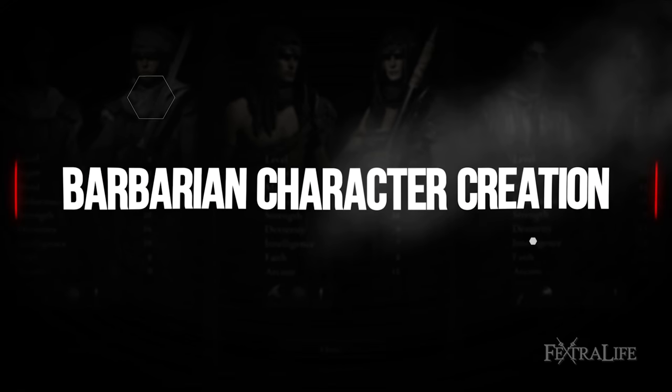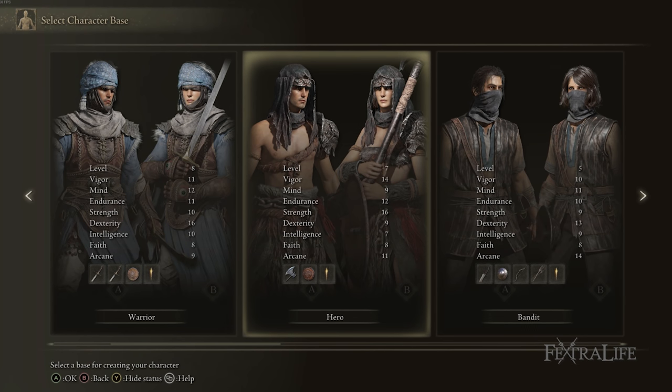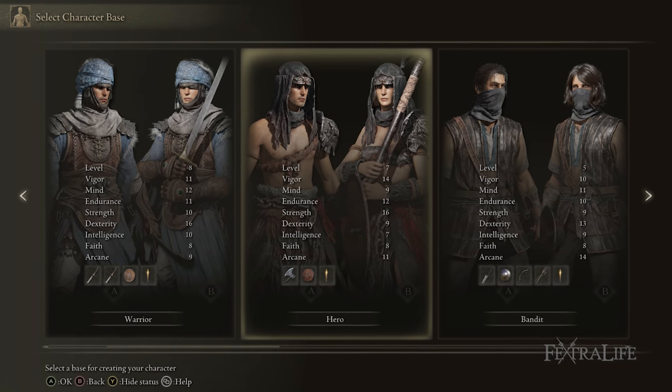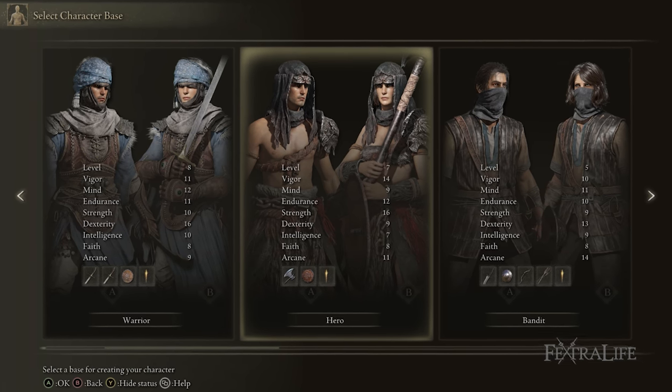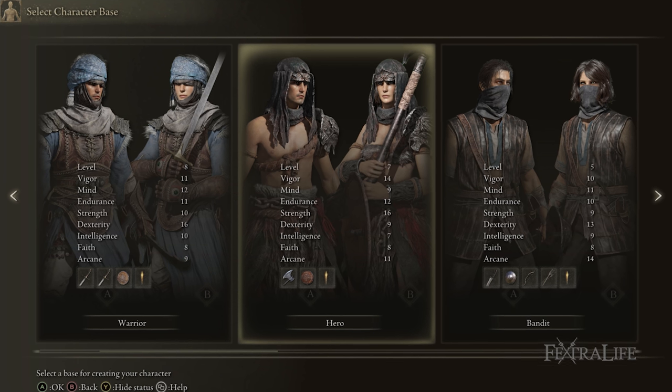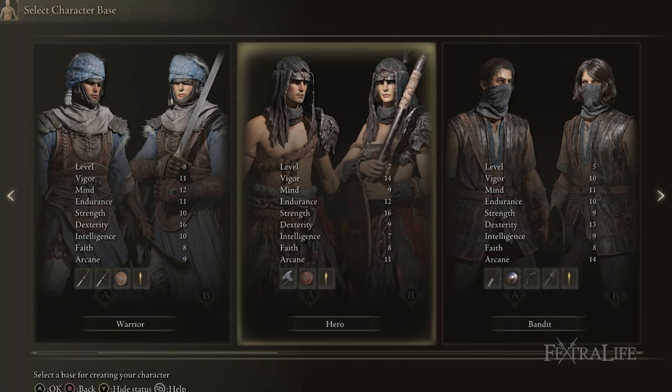To make this build, you're either going to choose Hero or Vagabond. At the start of the game, ideally Hero has a better stat spread of the two because it has less dexterity, which you don't need very much, and it has more strength, which you need a lot of in order to use this Zweihander, or any other Colossal Sword for that matter. So I think Hero is a better choice, but you can do it with either.